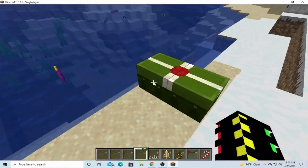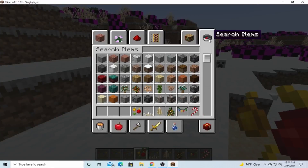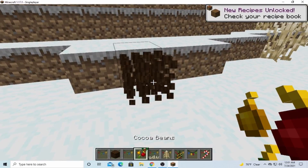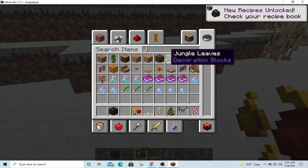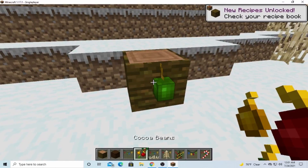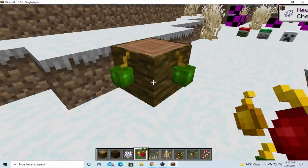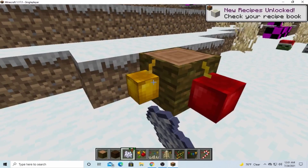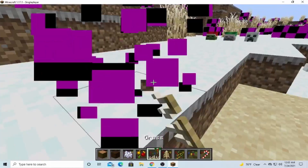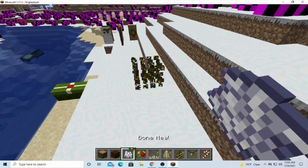I forgot the purple dye too. So these are the cocoa beans — if I get jungle wood, I should be able to place these down. They change color. When they're red, they're fully grown. This one doesn't have the texture, I don't know why. Then you have a Christmas tree — can you grow the Christmas tree? No, you can't.